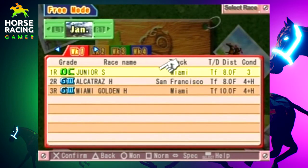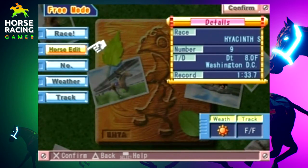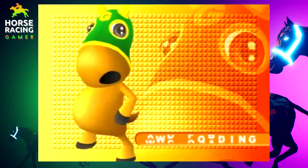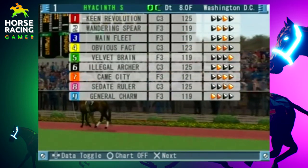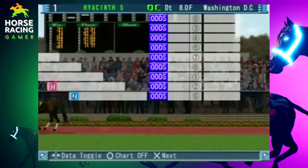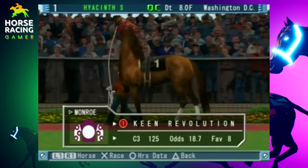That concludes the first leg, the Violet Stakes, for the dirt world cup. Our last race of the video will be an eight-furlong race on the dirt — the H Stakes in Washington DC, a field of nine. Sedate Ruler is going to be in this race, so he should win pretty handily — I'd be surprised if Sedate Ruler finds a way to lose. I'll edit this section out and come back once we're ready for the paddock for race two of the dirt world cup. Back with the last race of today's video — field of nine, eight furlongs in Washington DC on the dirt. Sedate Ruler is not the favorite; Came City with NGO is. The one horse is King Revolution, eighth favorite, ridden by Monroe. The two horse is Wandering Spear.